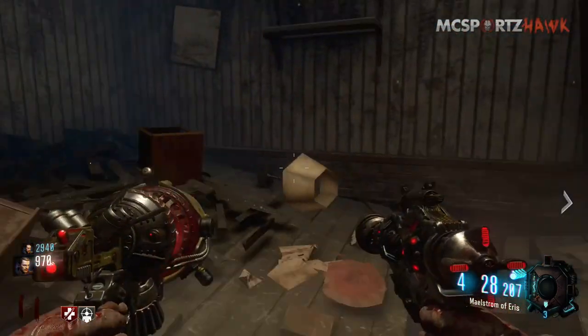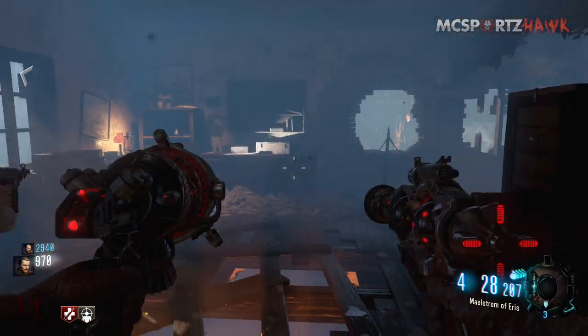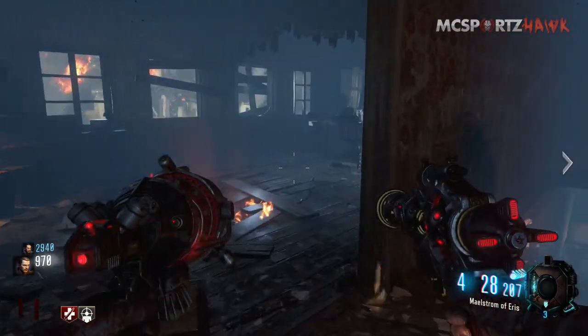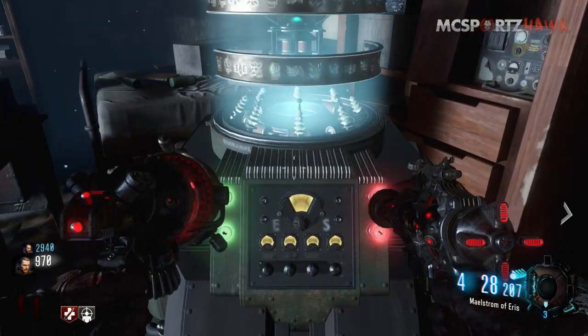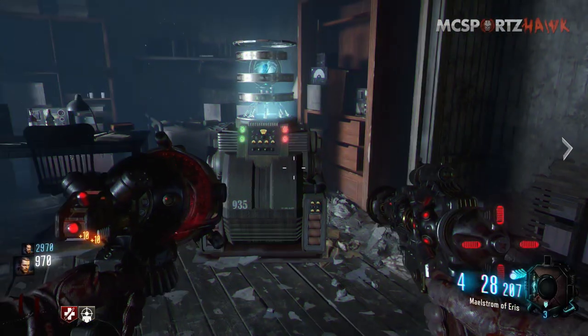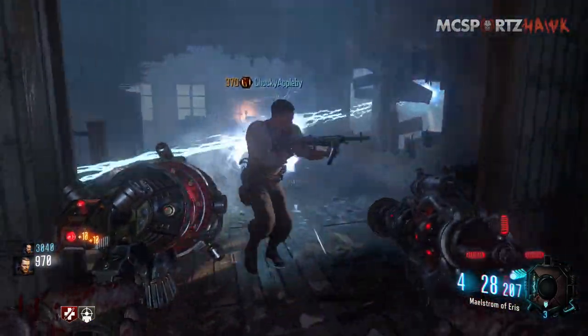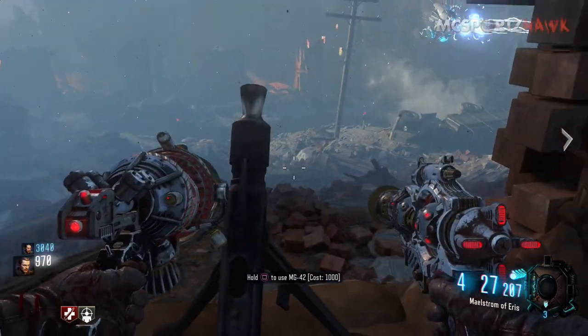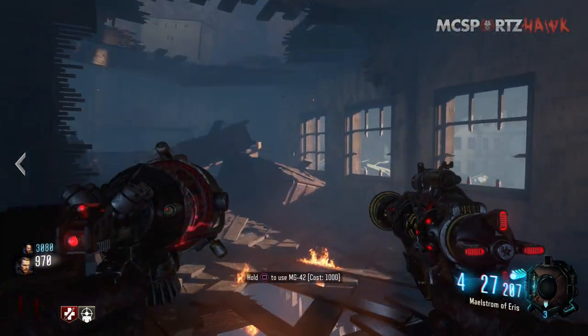He launches you off and you come into this little warehouse right here, which contains the pack-a-punch and a crystal over here. When you turn that crystal on it's actually going to start a lockdown procedure, which is how you go to the next step of the easter egg. We'll talk about that in another video, but basically if you press that you're gonna start the whole lockdown sequence.